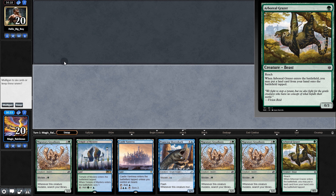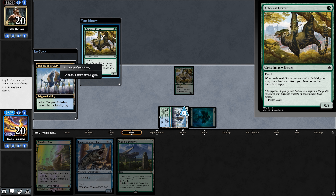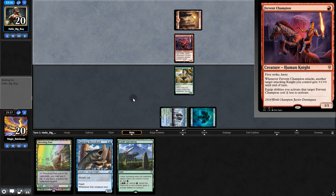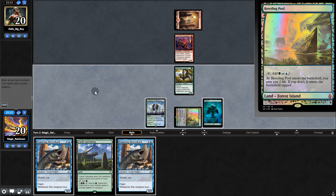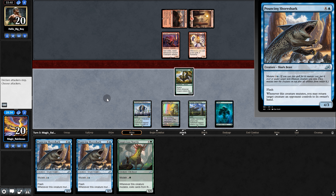Opening hand is pretty bad so we mulligan, and we'll try to make this work. Play Grazer, scry — not great. Opponent begins with Champion. We pull another Shoreshark. Opponent plays Runaway Steam-Kin and passes. We'll flash in Shoreshark on our opponent's turn, but for now we'll pass back. Opponent plays Annex.